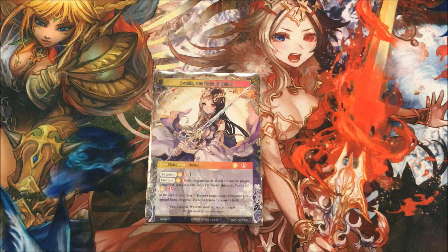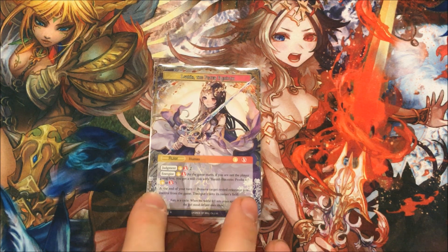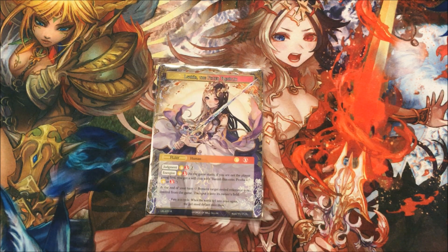Alright, so this is Lumia, the Fated Rebirth. This one was interesting trying to come up with something to do with it. A lot of the other rulers have obvious things you play with them — Faria has Inheritance, the Nine-Tailed Fox has the Chimeras, Soul has Ancient Magics. This one is not as straightforward. On the ruler's side, it has Judgment for 3 — 1 White, 1 Red, and Colorless. Energize for either White or Red. And at end of turn, you must remove a target rested resonator you control from the game, then put it back into its owner's field. It comes in unrested, so it gets the enter-the-battlefield effect again.